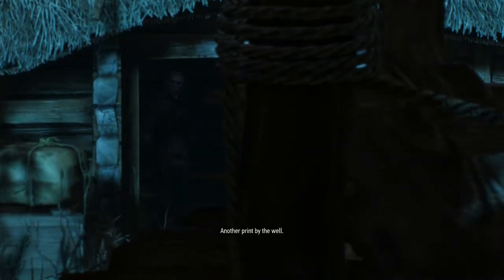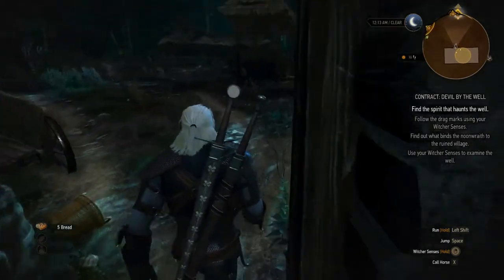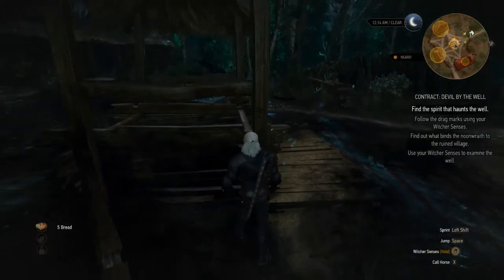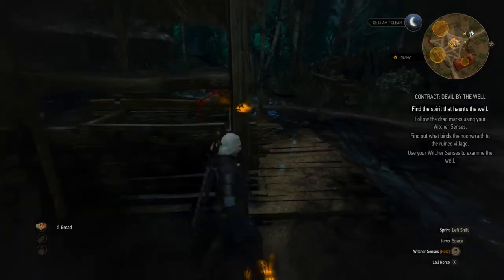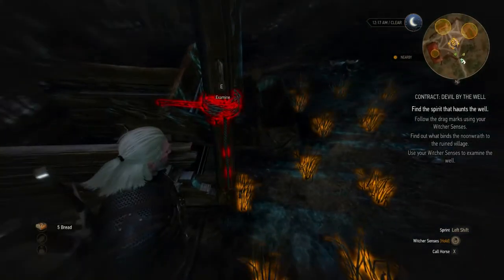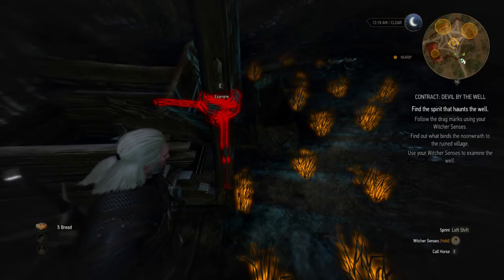There's another print by the well — right here at that wooden stick. If you put your Witcher sense on, you can see the hand, and behind the hand there's a rope with blood on it. Put your sense up and examine it like this.